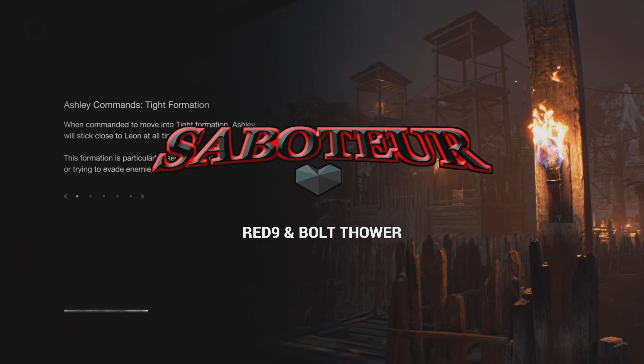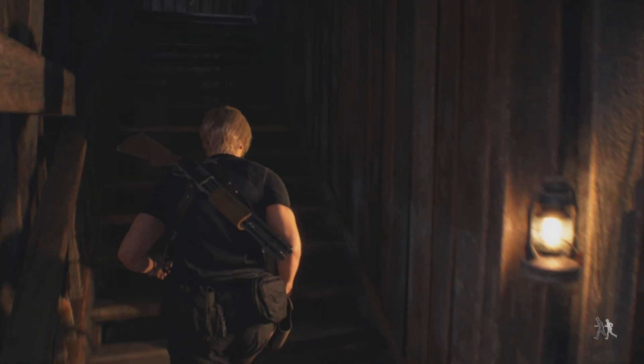Saboteur here. I'm going to show you how to defeat Mendes in Resident Evil 4, Chapter 6. I'm using the Red 9 and the Bolt Thrower.